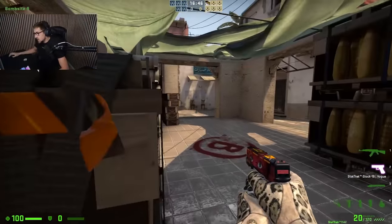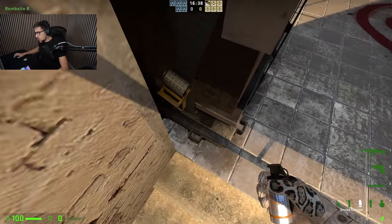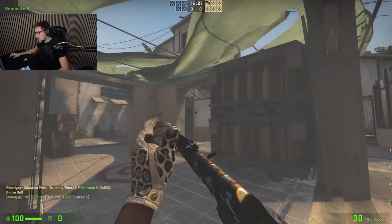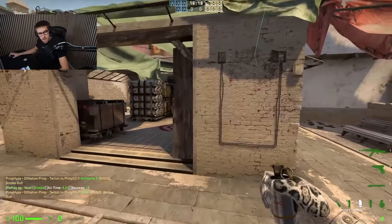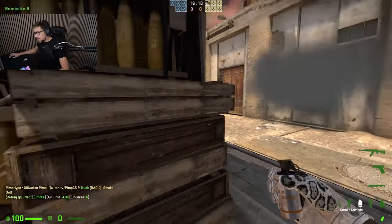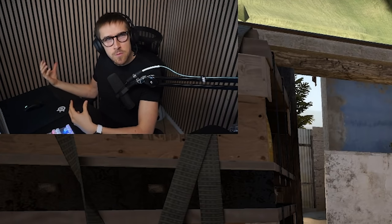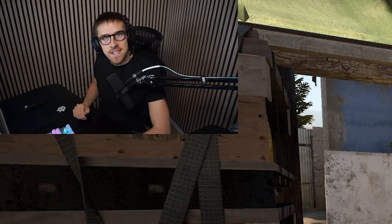Smoke number nine: you're down on B-site at car and you want to smoke off window. Go into this corner, aim in the middle between these two dark spots, jump throw - you get a beautiful window smoke. So now one player throws the car smoke, another throws the window smoke, and in the middle of the round you've recreated a B-take where CT players can't rotate. The only thing you have to worry about is short. That's how smart upfront smokes can create plays in the middle of a round.